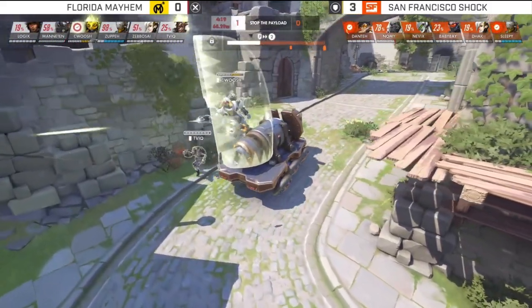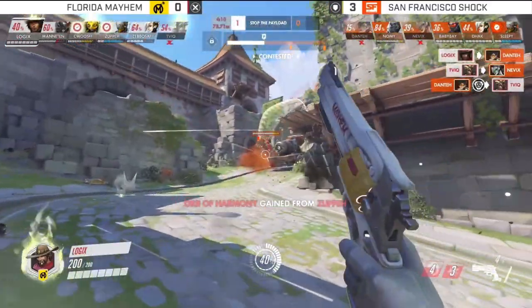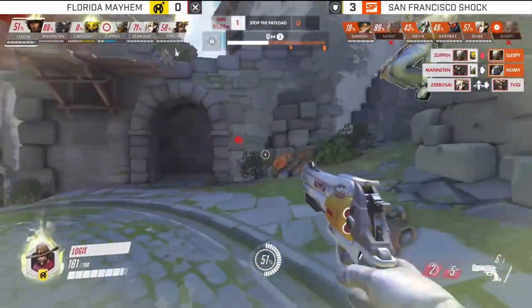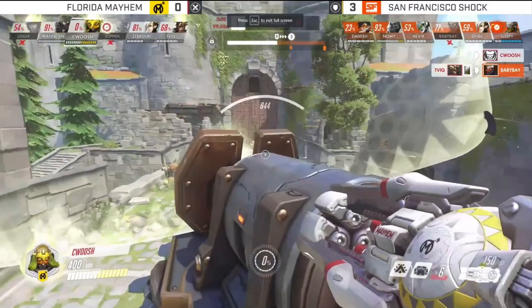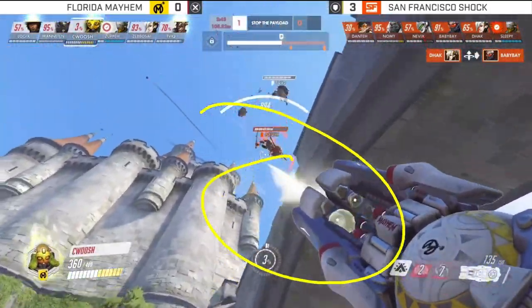We're going to see a weakness of this composition. What makes it strong is that you go in a straight line — shield, shield, shield your way up, which is what we saw on the first point. But when things get more split up, even simple things like a Soldier in the back — even if it's Baby Bay, one of the most insane hitscans in the world — it starts to get rough. And a four-man random into nothing isn't super awesome either.